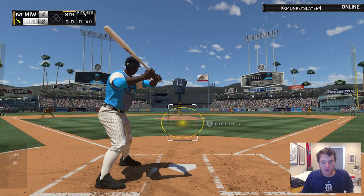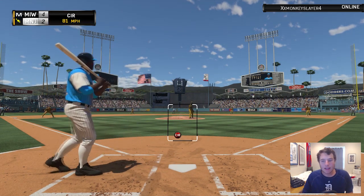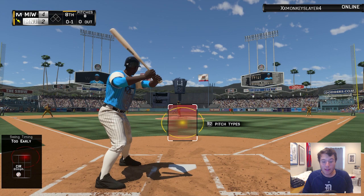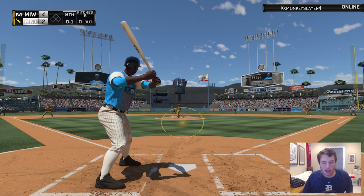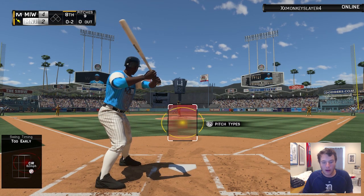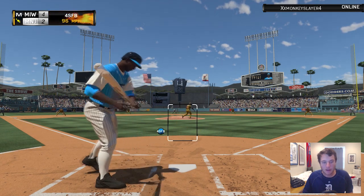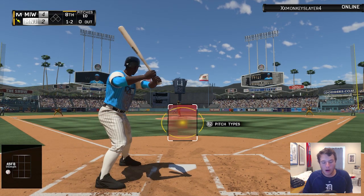Jose Bautista — another home run. Robinson back up to the plate, still looking for that first hit. It's hard to tell the difference with Fernando Rodney — he can bring it up at 98 and then drop a changeup at 81 miles per hour. He throws another one and we're going to be early on it, finding ourselves down 0-2 in the count.